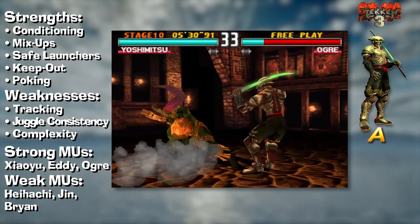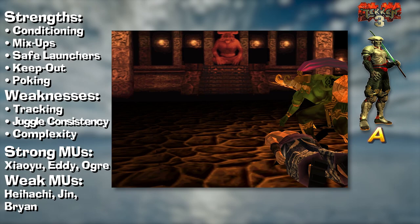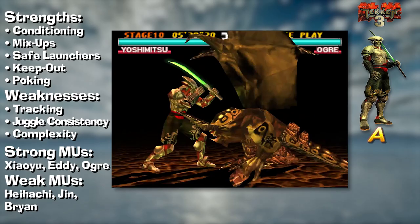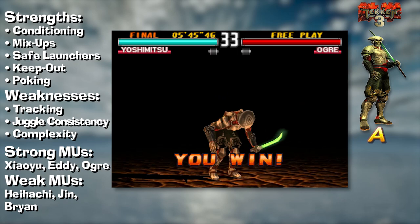Yoshi also has a decent matchup against Ling — he struggles to stop her from moving, but he can threaten to regain life and force her to approach. Yoshi does not have ideal matchups against the Mishimas, however. He's great at flashing the EWGFs, so it's certainly not a totally losing matchup, but his damage output and move quality isn't quite as strong, so he needs to outplay them to win. That said, Tekken 3 is a fantastic showing for the Yeoman.